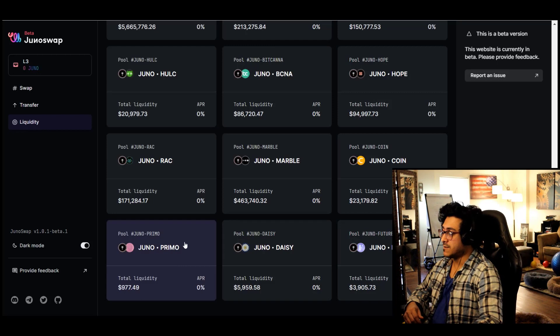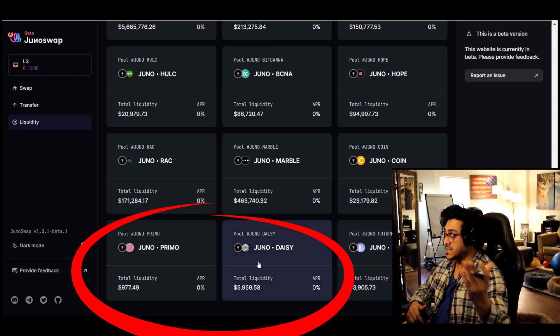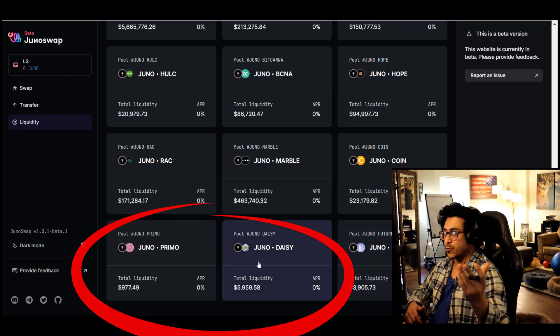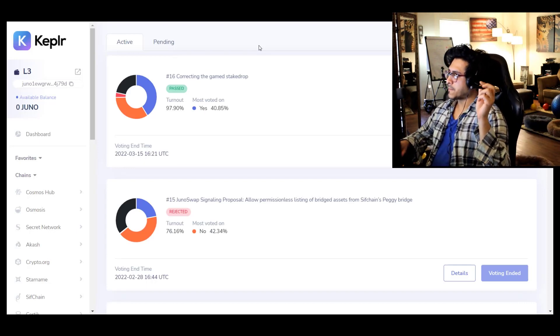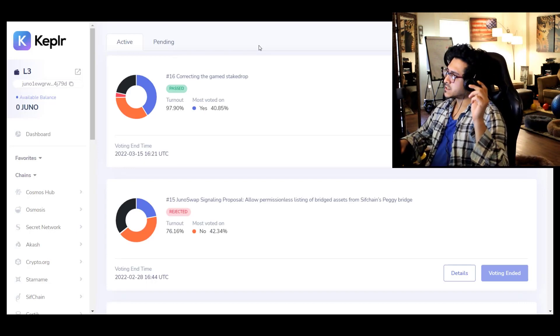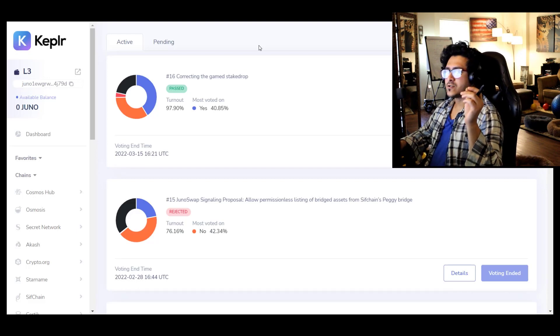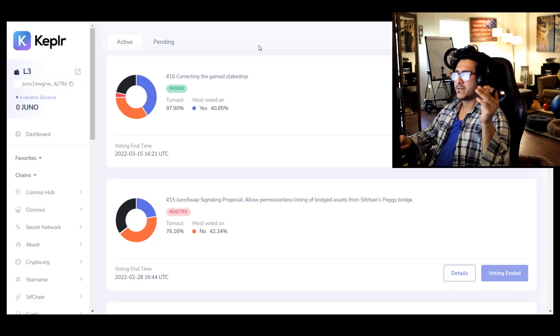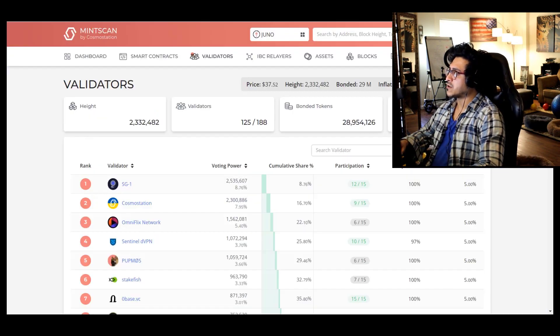By the way, I mentioned Primo was a rug pull — watch the previous video. Same thing with Futura — it's a rug pull. You see there's barely any liquidity. Even Daisy is a meme coin or whatever — barely any liquidity. They'll probably fix this. Now let's discuss validators, because this is an important and slightly controversial one. The main thing you need to see is if their views align with yours.